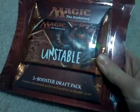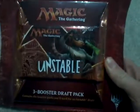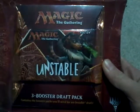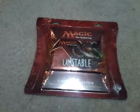It's a three booster draft pack. Unstable - pretty cool, it's a monkey scientist with spiders. Pretty weird, pretty crazy, and we're going to open it and see what we get.